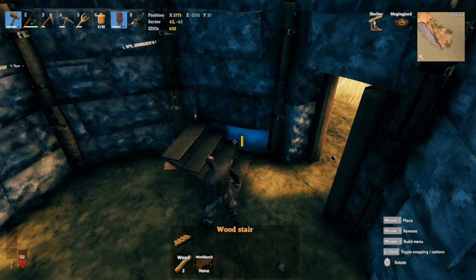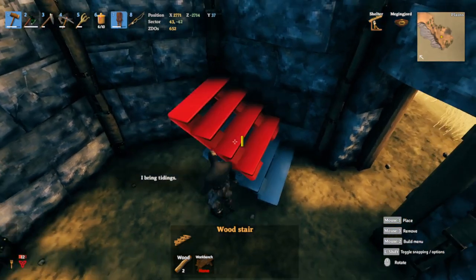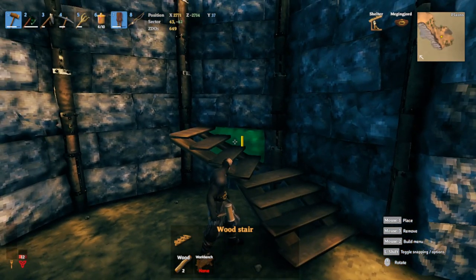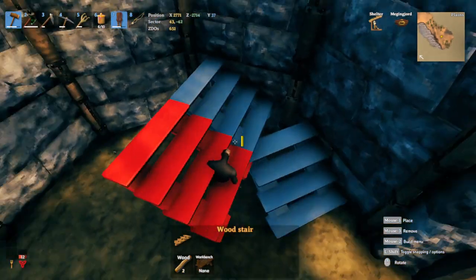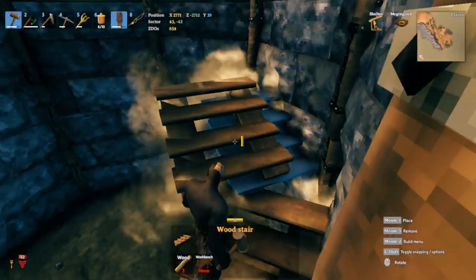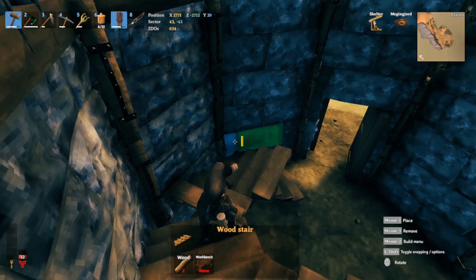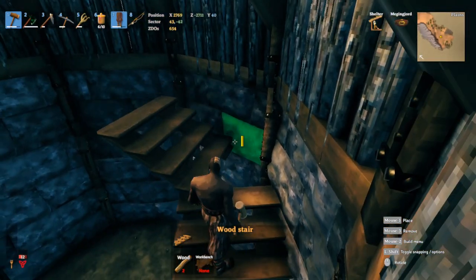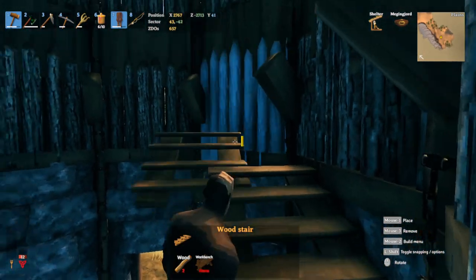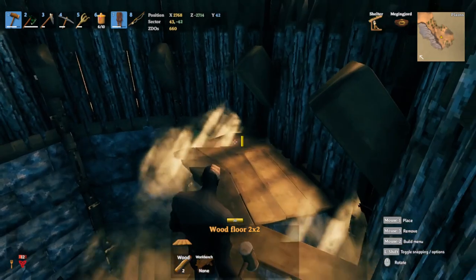The part we need to do next is the staircase. Snap it right here where it's in line with this little portion of the wall — that little crease — with the staircase at the front, rotate it to face the wall and it should overlap like that. It's crucial that you get that first snapping point to line up with the two-meter and that one-meter wall crease. We go all the way up with this, and maybe put a floor right here — our first floor.